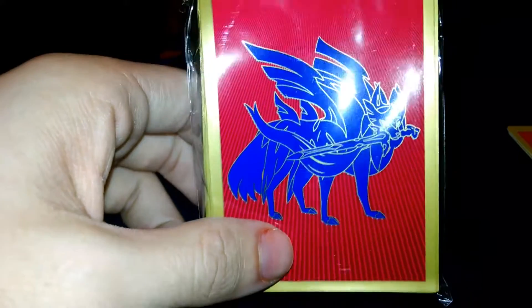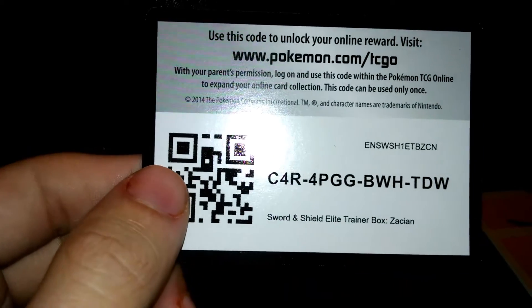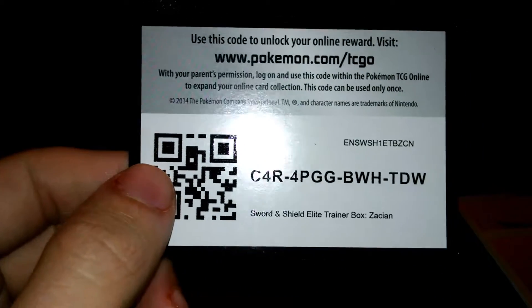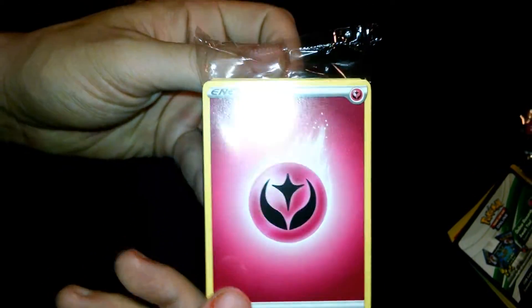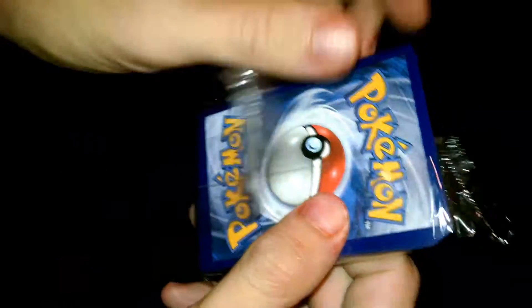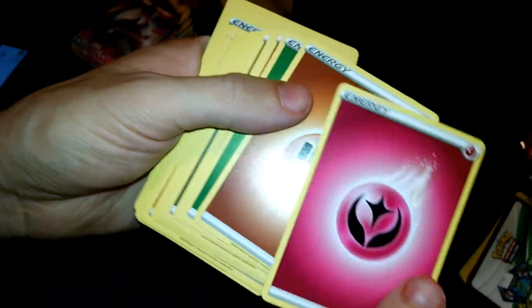We got our Zacian sleeves - I like these, the gold lining on the outside and gray on the other side, or silver. Pretty cool. Here's a free code to the Sword and Shield Elite Trainer Box Zacian - put that in there, whoever gets to it first.